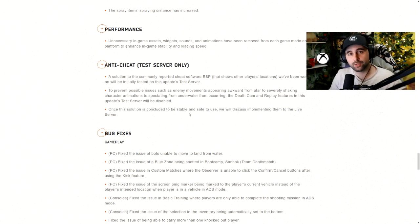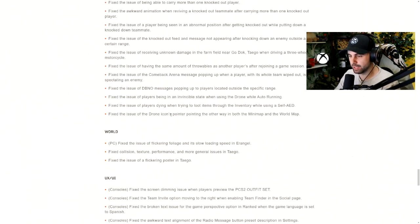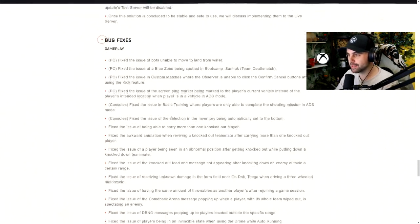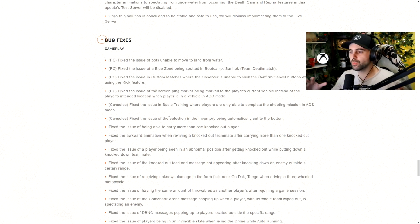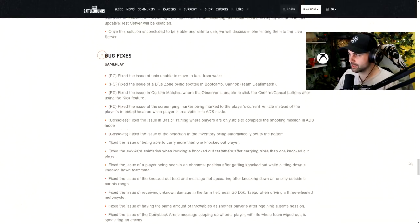From what I'm seeing, there's not too much to check out on the test server. Normally I would go on the test server and get footage of all the new stuff, but really the only things we're seeing here are the weapon changes for the M4, the MK12 being added to all maps, and the Porter truck in ranked. I read through the bug fixes and the other issues and didn't see anything too important to highlight — nothing that's been really bothering me when I play on a daily basis.